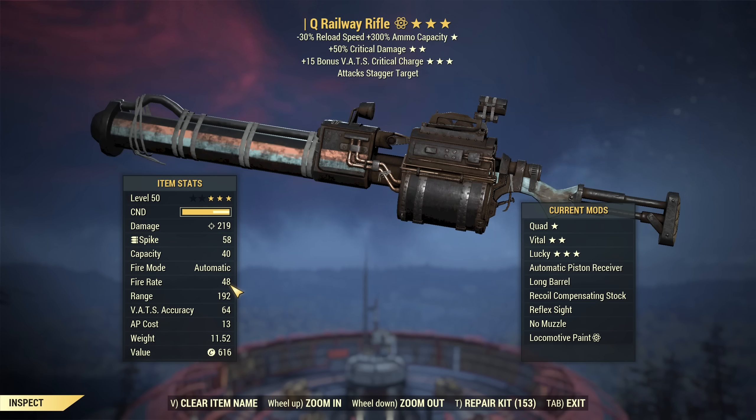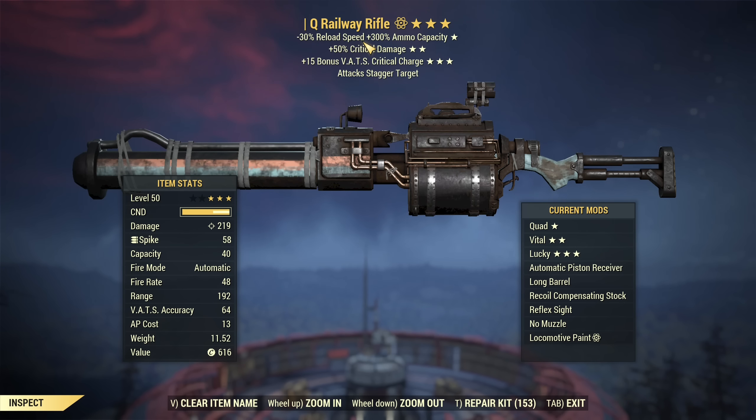There is also rework being done with legendary effects that will indirectly affect Railway Rifle. A reload speed penalty is being added to the quad legendary effect — that's new. So that's maybe not a direct nerf to Railway itself, but to all quad weapons. All quad weapons reload slower.